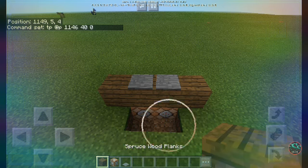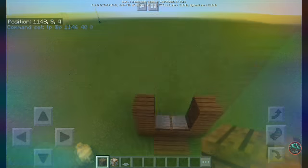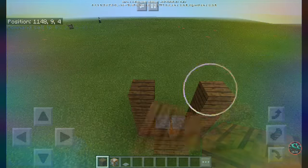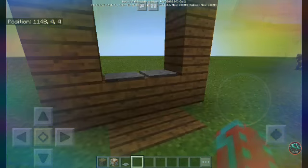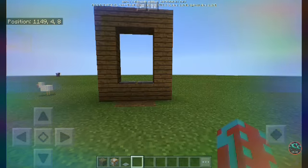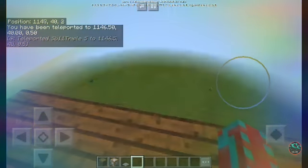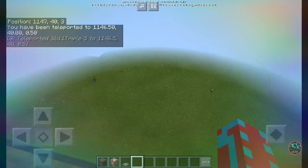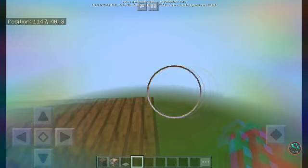So then you just design the portal how you want it. You can make it look like an end portal, you can make up your own portal design, I'm just going to use the nether portal design. You can do extra stuff, like make it give you the nausea effect while you're doing it, but I'm not going to do that. And here we are, ladies and gentlemen and other people — that's just how you do it.